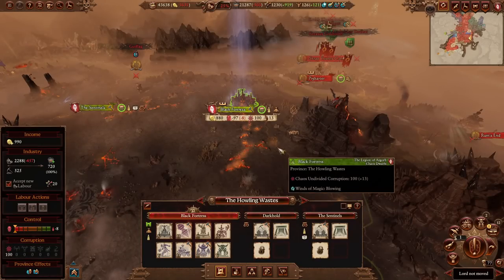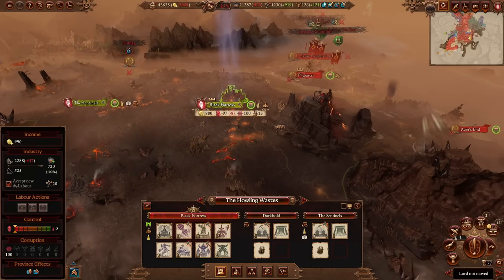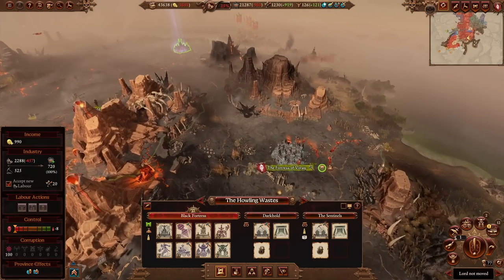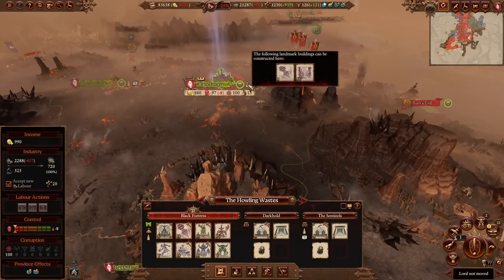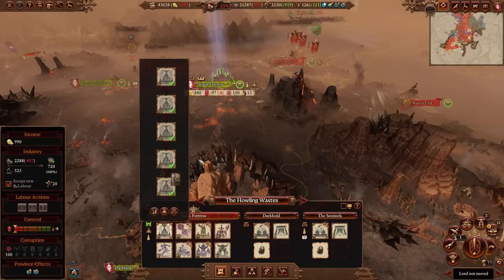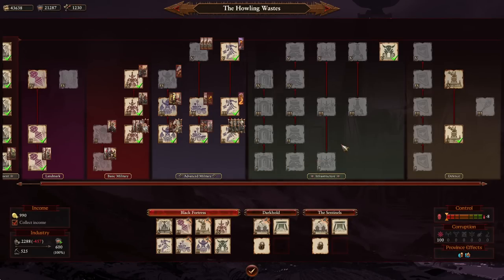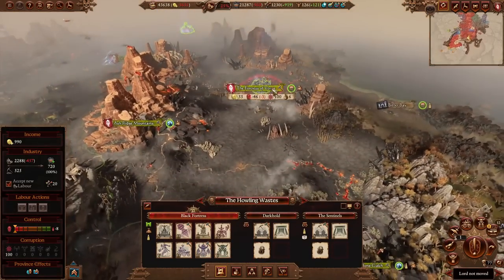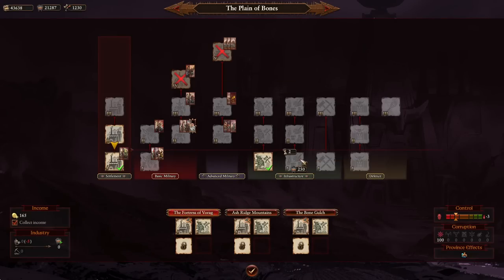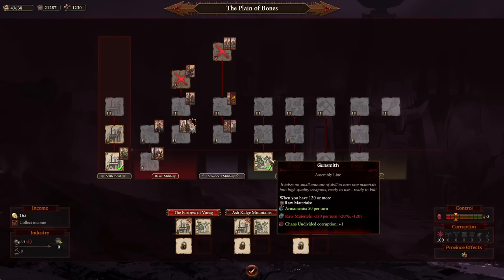Let's talk about what raw materials do and why they're so important in the early stages of the game to prioritize. Raw materials in the early stages will give you the ability to upgrade your settlements. Alongside the towers, you can snowball to get higher tier units and higher tier things in general. You're going to require raw materials to upgrade infrastructure, excluding advanced military.